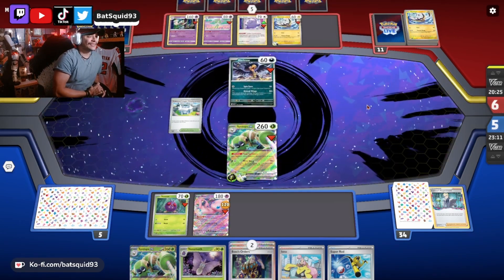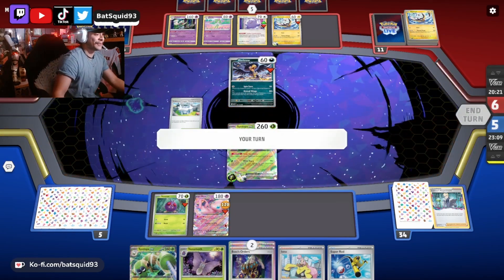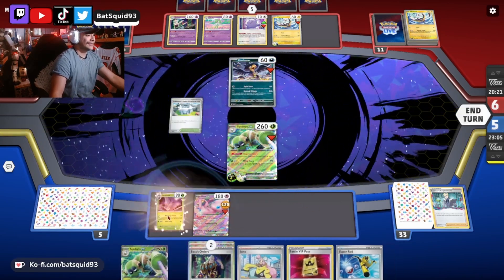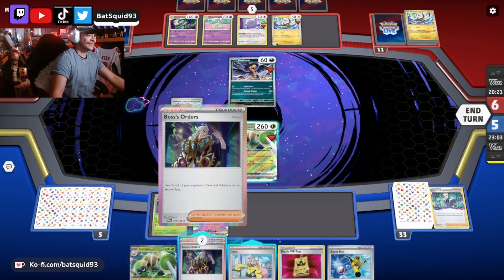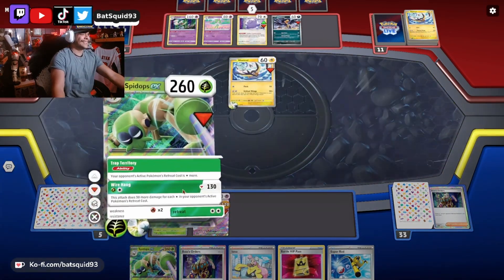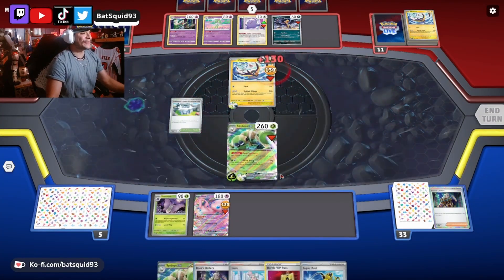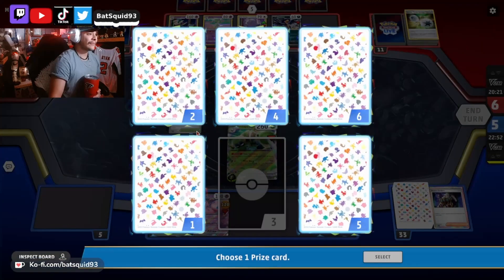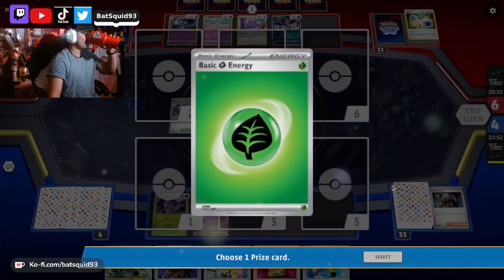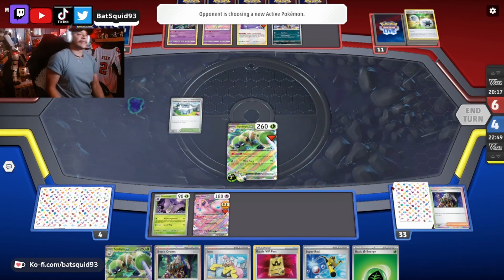I'm gonna stall him out. I'm gonna play for the deck out. I'm gonna switch him out — you know what, I don't like how you did that, I'm gonna Boss him up. I got two Boss's Orders in here to spare. This is toxic! This Boss's Orders him up. I might be evil because this is funny to me. Sorry pal. There's the energy — it was hard for me to find energy.